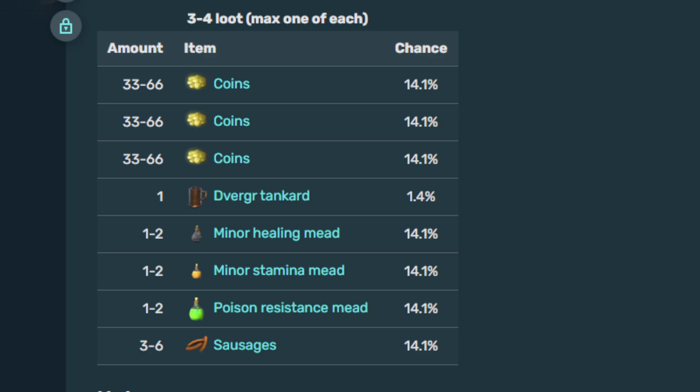Poison res is okay — the queen deals poison damage. Being able to focus fermenting on a lot of really important meads like lingering stamina, major healing, mead base eider maybe, and then maybe some extra fire res for Yagluth — being able to focus on those and completely ignore crafting and fermenting poison res, just getting them from infested mine chests, that's great. It's like, okay, perfect.